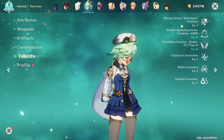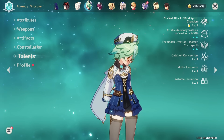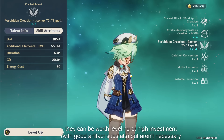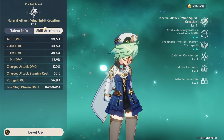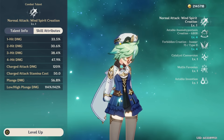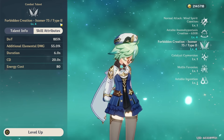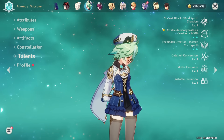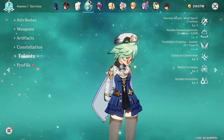Regarding talent priority, talents aren't something you have to level as a pure support, as all it will do is increase Sucrose's own personal damage. Leveling your normal attacks really won't give you that much more DPS, since your damage even as an on-field auto-attacker comes mainly from your swirls. But if you're going to level your talents, prioritize burst, then skill, then normal attacks, although you can keep them at very low level unless you want your Sucrose to do a bit more.